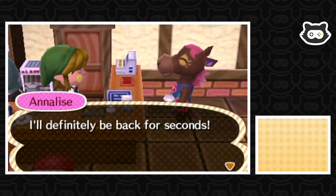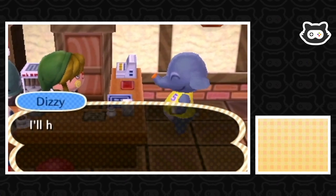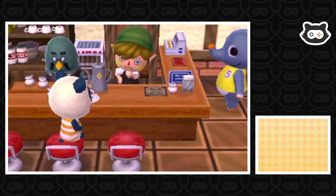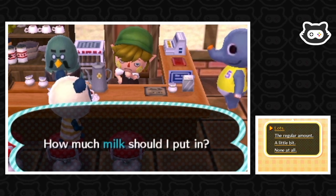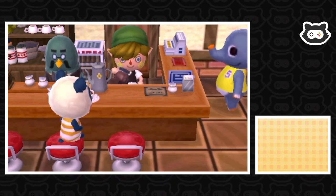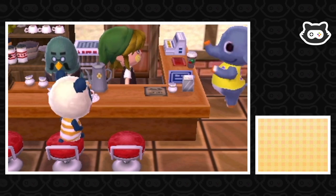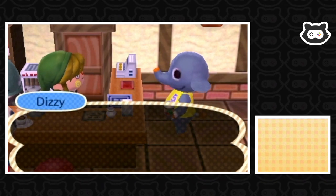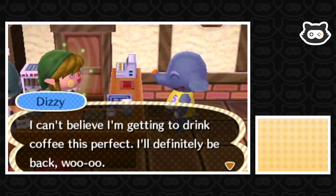I'll definitely be back for seconds. Okay. Dizzy! How can we help? I'll have what I always have, Mori. Okay, what do you always have? A blue mountain. And a lot of sugar. Blue mountain — how much milk should I put in? Lots. And how much sugar? Three. The sugar and the milk always match, for some reason. Dizzy already looks like he's on coffee — like he said, too much. Let's take a sip. Whoa, yeah! This is too good! I can't believe I'm getting to drink coffee this perfect. I'll definitely be back.